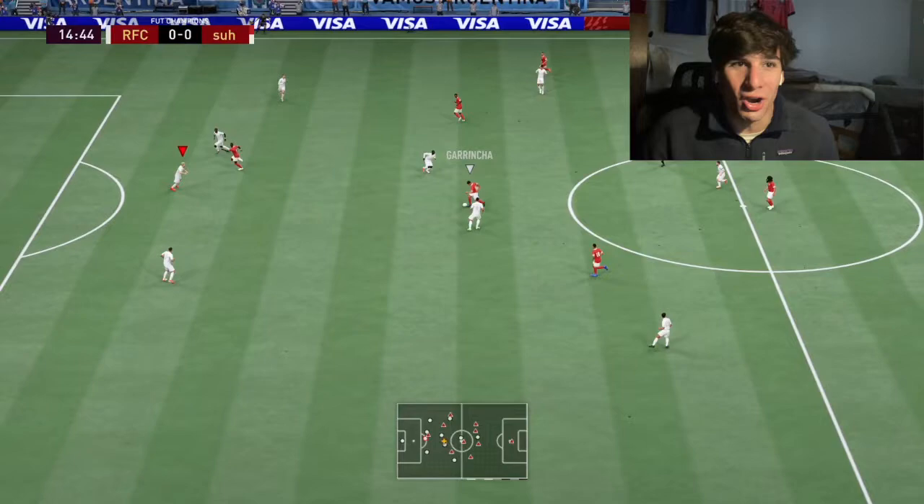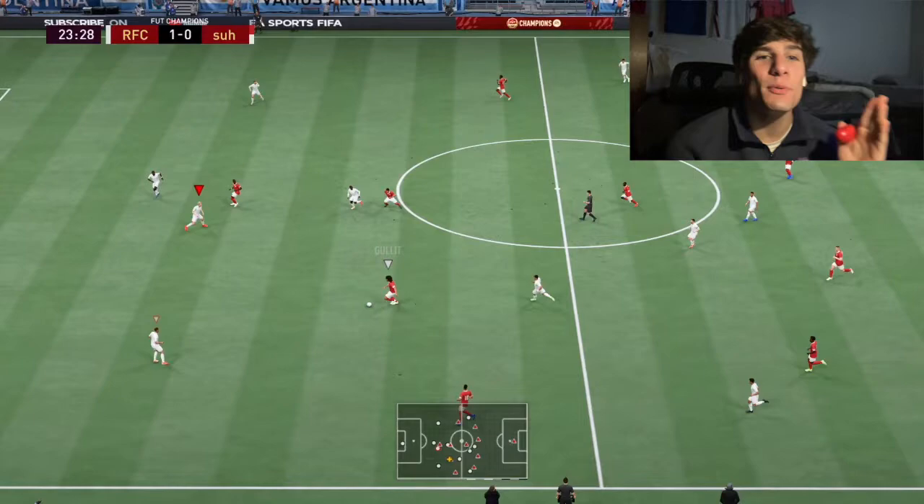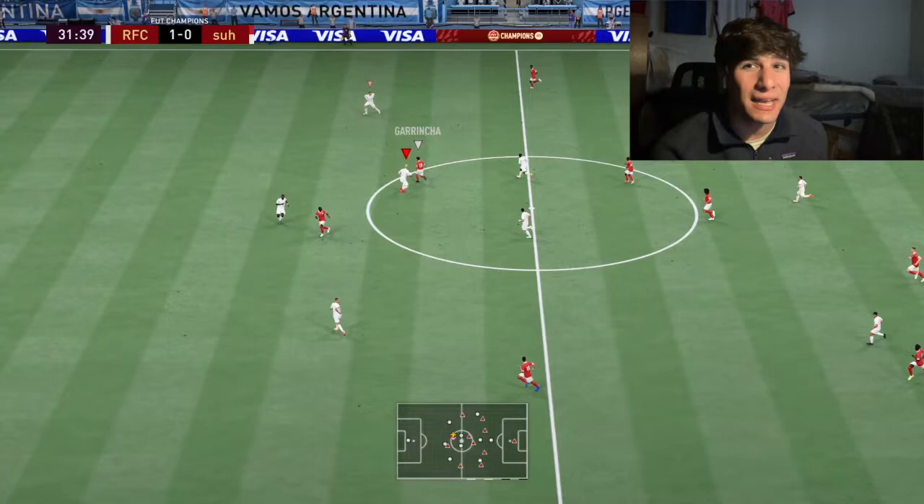Dribbling stats are not great, but you don't need good dribbling stats when you have good passing stats on a center back. The concern when you have a player with that good of pace is that he won't match it on the defensive end — but I can assure you that is not the case. He was winning a lot of tackles, rarely got muscled off the ball. A couple of times he did for half a second, but I spammed L2 shield and he ended up winning it back.